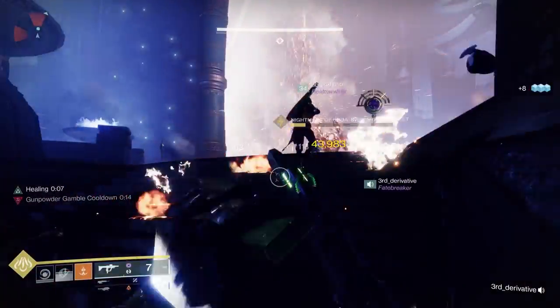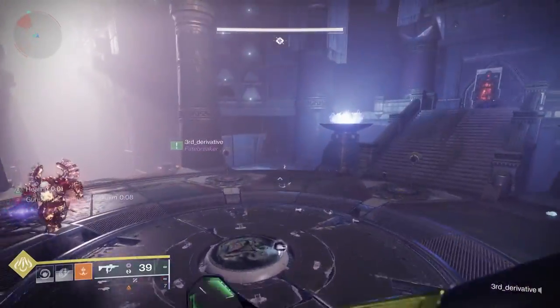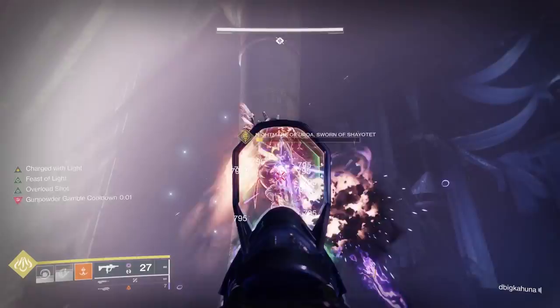You'll advance a little bit further in the encounter. Rinse and repeat this for a total of three bosses, which is a total of six symbols. If you do two symbols at once it's going to go relatively quickly; if you do one symbol at a time it's going to take a little bit longer.